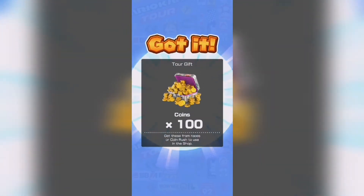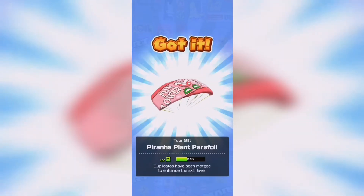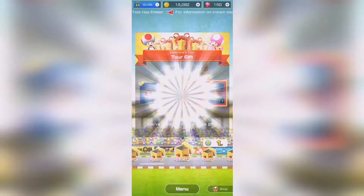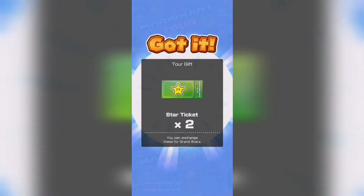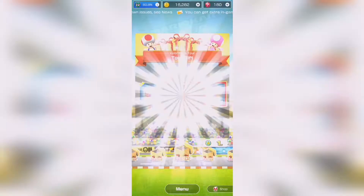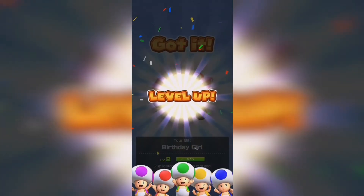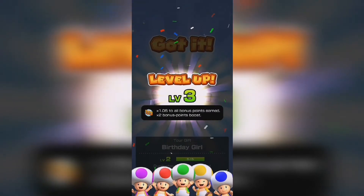So we're starting off with rubies, coins. Piranha plant parafoil. I'm not sure how many coins we're gonna get. We're ranking up our rubies now so we've got a birthday girl now at level three.